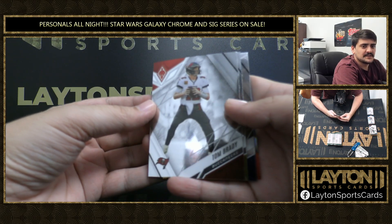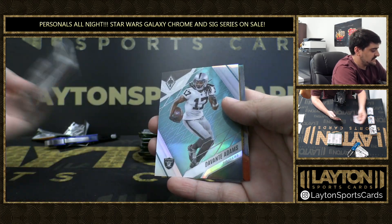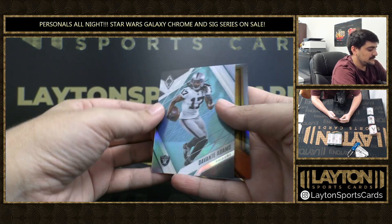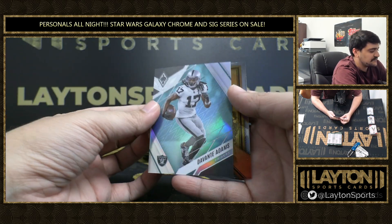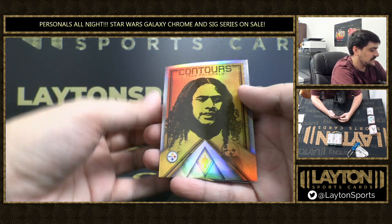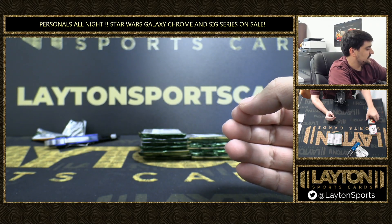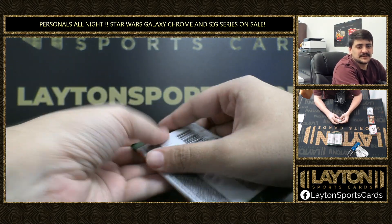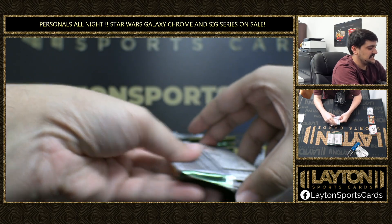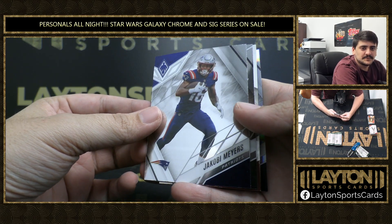Here's a Brady to start us off. A rookie of Haskins. And this is an Aqua, or a Teal maybe — Devontae Adams numbered to 150. Nice Tay Adams there. And a Contours of Polamalu. They need more Polamalu cards in products for sure. Sometimes they have him in Immaculate and NT Autos and stuff, but don't see him enough. That dude was awesome.